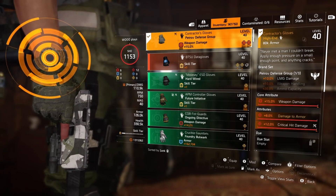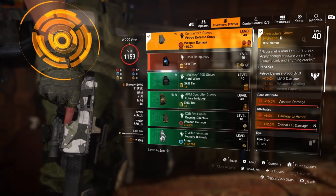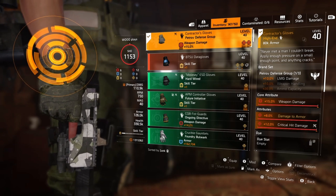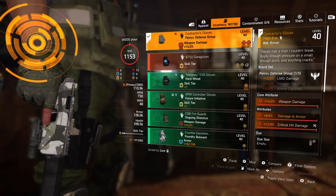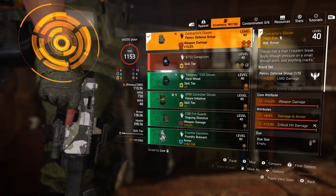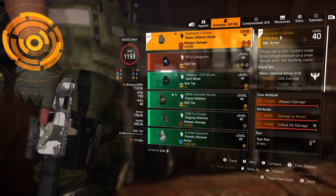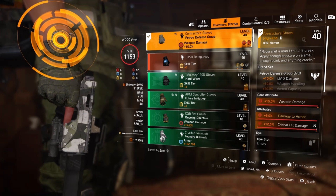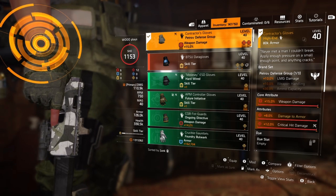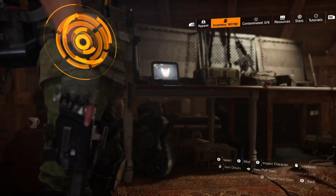Then we have the Contractor's Gloves with weapon damage, damage to armor, and critical hit damage. You get the bonus from damage to armor and damage to targets out of cover. These bonuses are primarily always active, especially from Fox's Prayer, since enemies are mostly out of cover. Damage to armor will strip armor very quickly off big NPCs. The Petrov piece also gives 10% LMG damage.